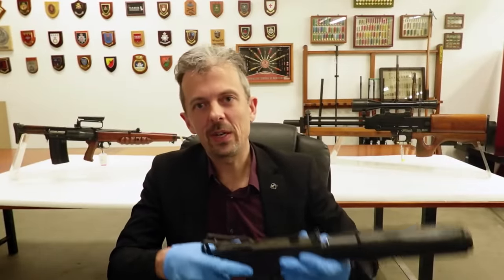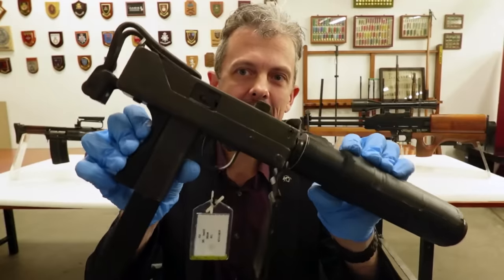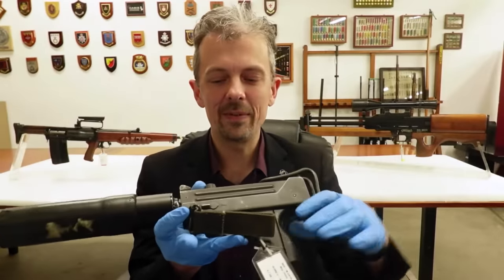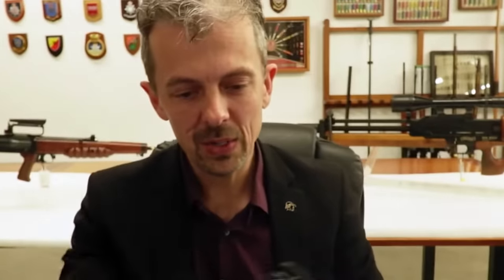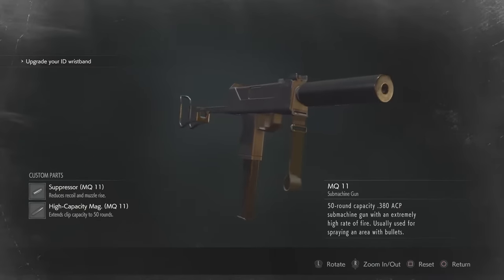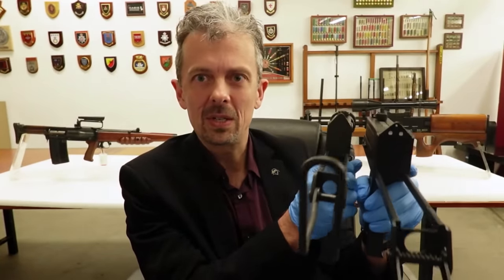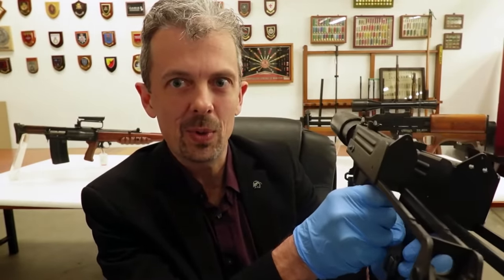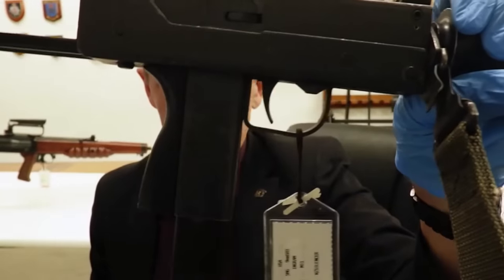There's a lot of muzzle flash coming off that suppressor. I picked up one of our Ingram Model 11s — to be pedantic, MAC was an abbreviation for the Military Armament Corporation; Ingram is the designer. So Model 11 strictly, but everyone called it the MAC 11. Little brother of the MAC 10, and I mention that in part because this looks like a hybrid of the two. It's got the width of a Model 10 but broadly the proportions of the M11. It also has the trigger guard shape of the Model 10, whereas it's a less convoluted shape on the M11.